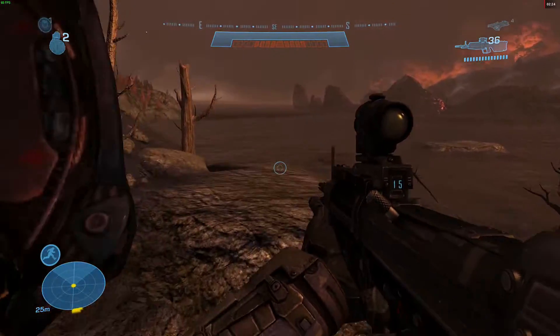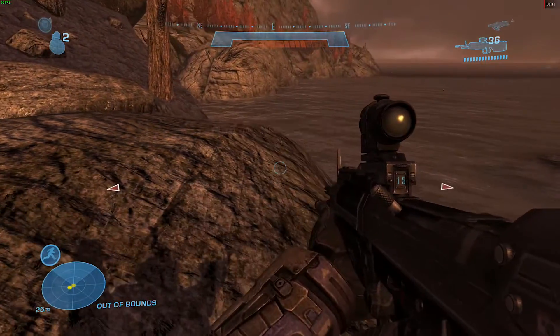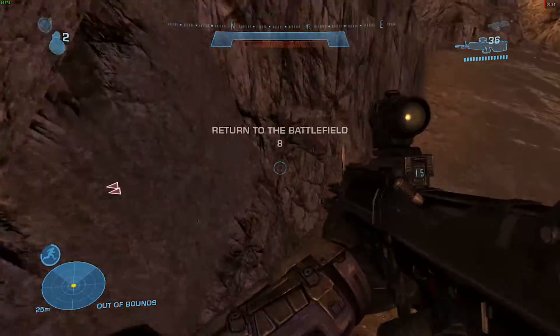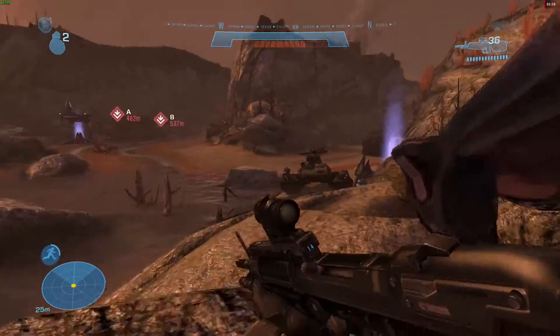At the part where you get the tank, walk down behind the sniper tower onto this rock by the beach where I am. If you run out of bounds, you will see a button right there. Have your friend wait near this area and be ready to press that button.